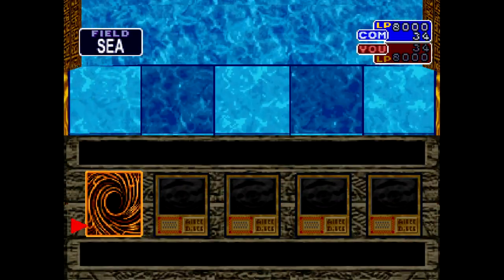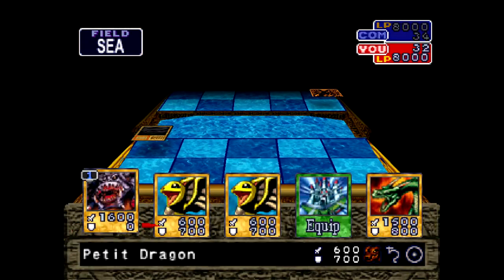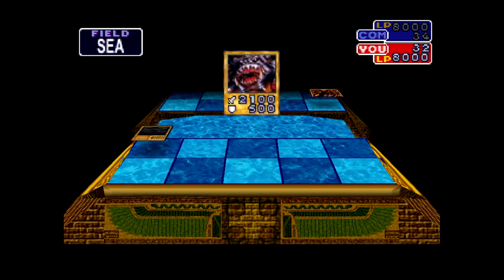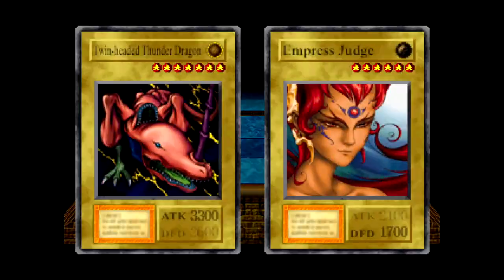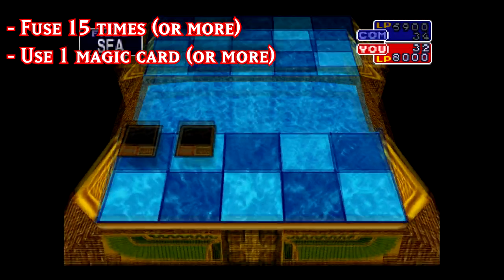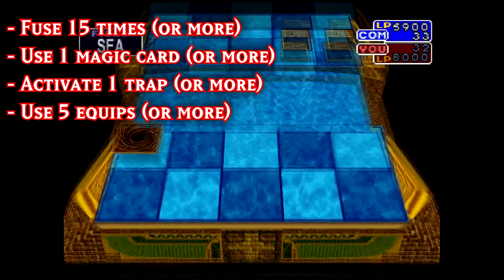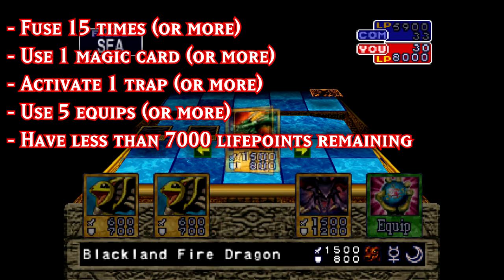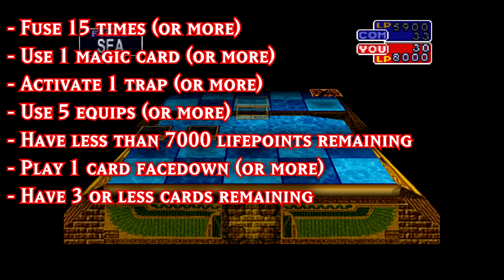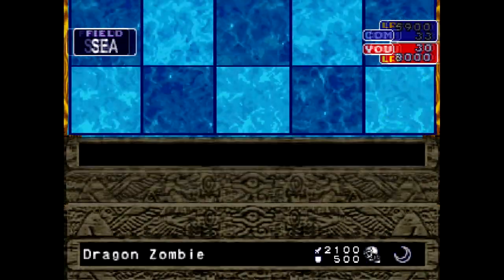Method 3 is the 5 Equip A-Tech. This method is the fastest on average, but also requires having 5 equips you can easily use, so it's only situational. But if you do have a deck that can do it, it's definitely the fastest method. Here are the requirements: Fuse 15 times or more. Use 1 magic card or more. Activate 1 trap card or more. Use 5 equips or more. Have less than 7,000 life points remaining. Play 1 card face down or more. Have 3 or less cards remaining. And 9 turns have gone by or more. Click on the video annotation to see an example of a 5 Equip A-Tech.